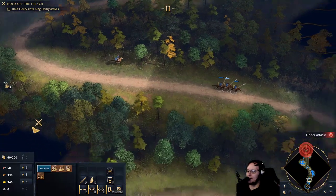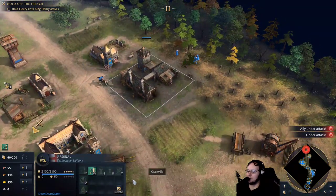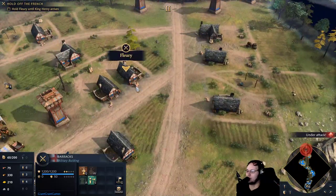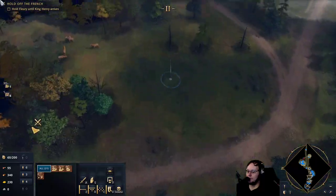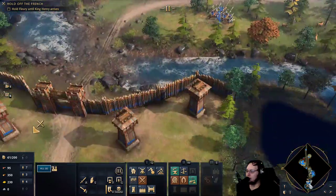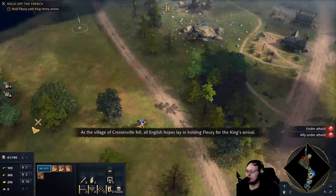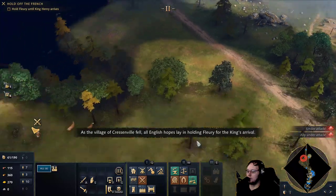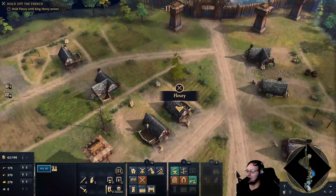I'm gonna... do I try to defend? Because this place has workers. No, that's an arsenal. Never mind. It doesn't have a command center, I don't think, which means I can't build more workers from it, so I'm not sure that I care about it. I have no idle workers, which is good. Let's get them over into Fleury. As the village of Prassenville fell, all English hopes lay in holding Fleury for the King's arrival.